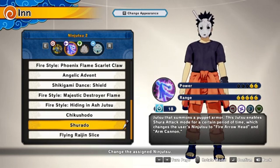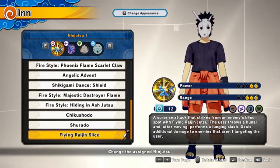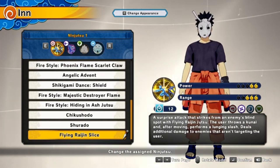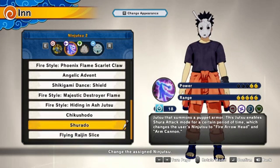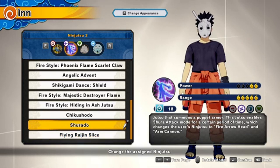Flying Raijin Slice is basically recommended if you want it due to its power and range from a far view, and it's also a tech I recommend for quick recharge. Surprise attacks from bright spots — it throws a kunai after move performance and one slash deals additional damage to targeted enemies, so you'll be able to do 10 to 15 hits with this thing.